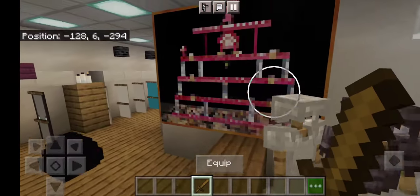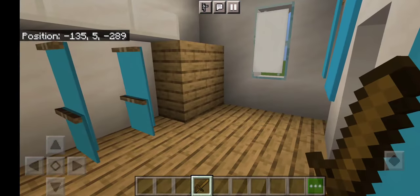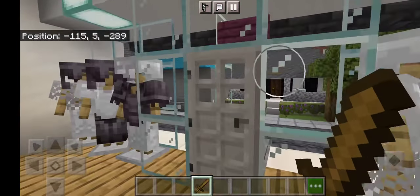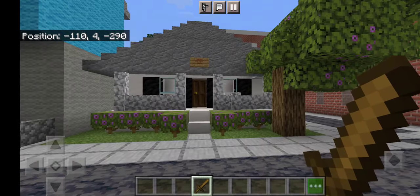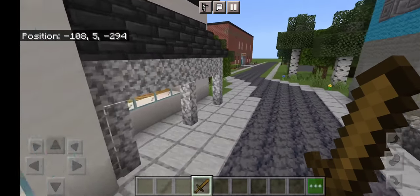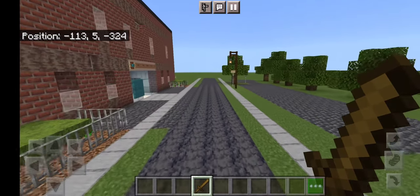And back here are the racks — the sale racks — and some more fitting rooms. The building across the street is accurate as well, as is that one. And then we just head up the road a little bit in Elmdale.